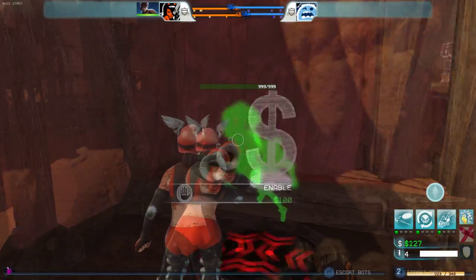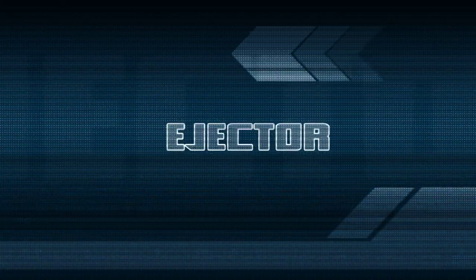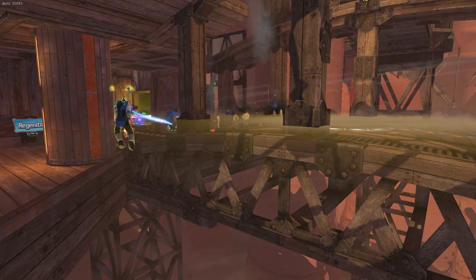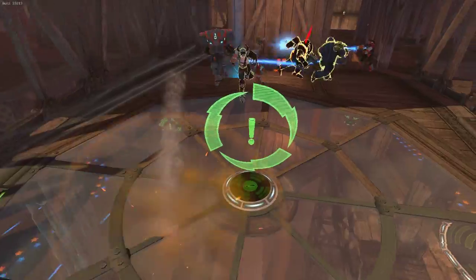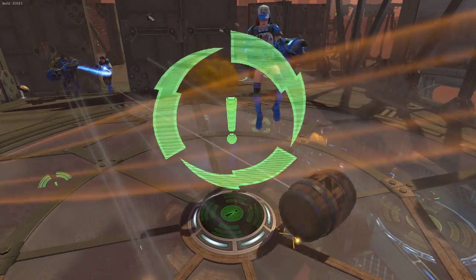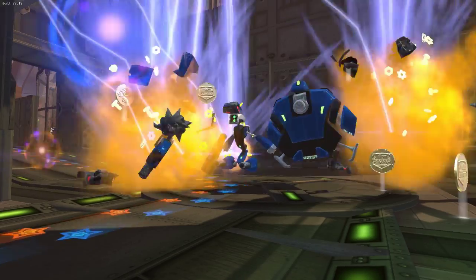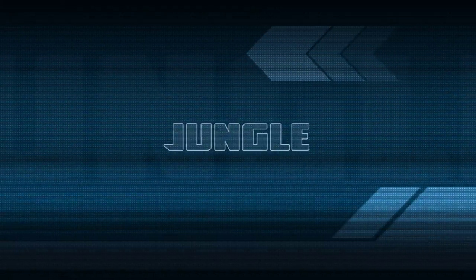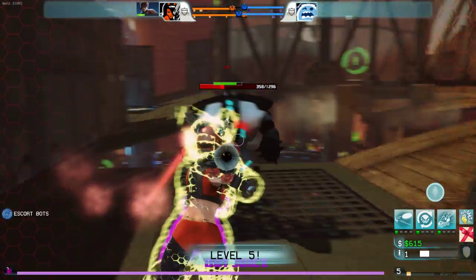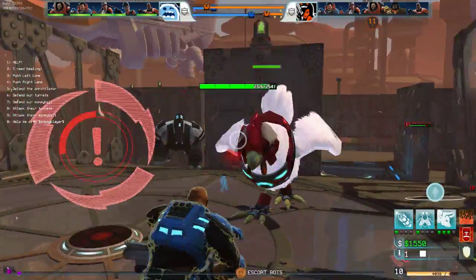You can purchase jump pads, which will allow you to get to places you normally can't get to. There are also hazards like ejectors, which you can use to damage, slow, and possibly ring out your opponents. In the middle of each arena, there is an extremely important hazard called the Annihilator. The Annihilator recharges every five minutes, and when used, will destroy all the enemy bots and hurt all the enemy players. There is a dangerous area of each arena we call the jungle, where lucrative neutral bots will try to attack you, but Bullseye and Chicky will also show up to give yourself and your team money.